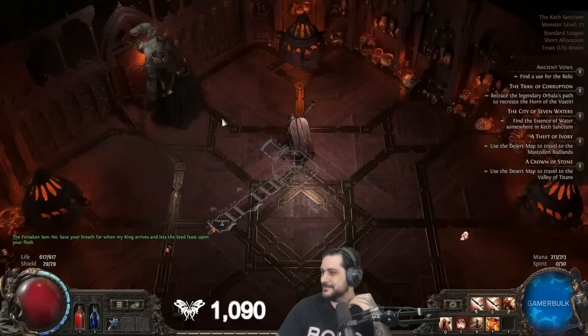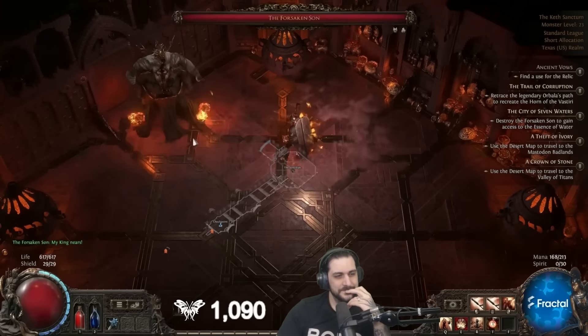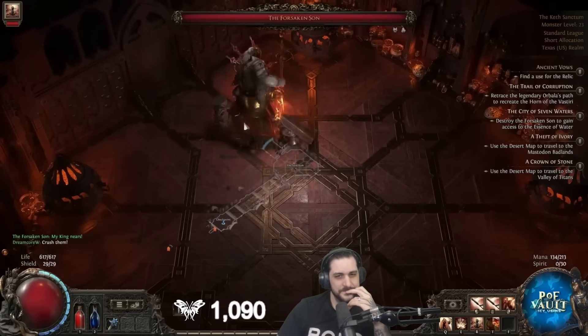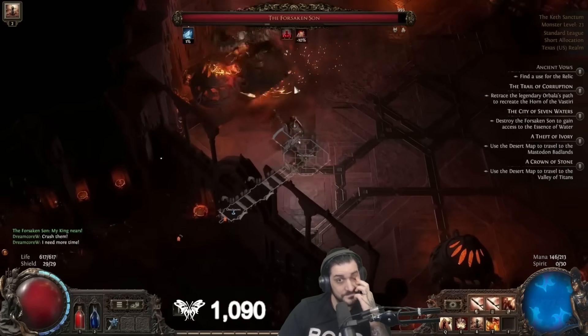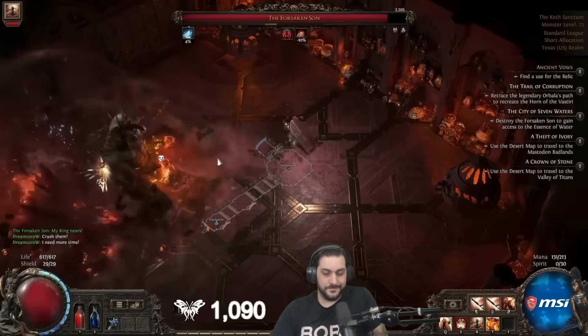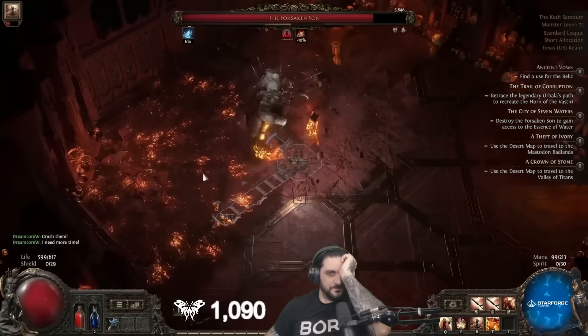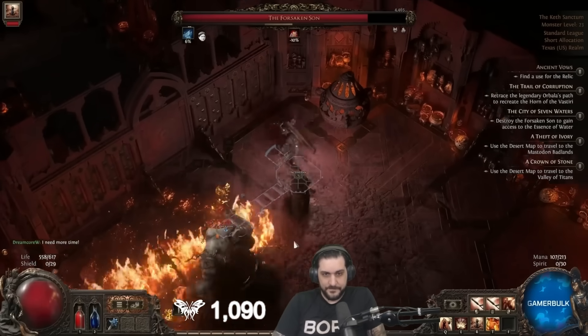Nine days to go until we all log in, and it's time for another POE2 passive tree video. I went to a POE2 event a few weeks back and was able to capture some of the passive skill tree, and I've been covering each section of the tree discussing some of the more interesting nodes. Today is the intelligence area of the tree where the Witch and Sorceress start.